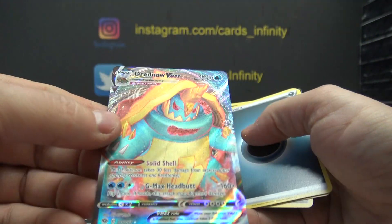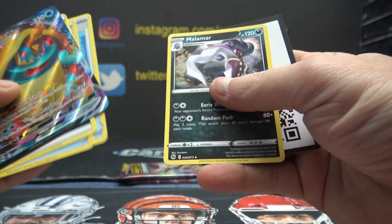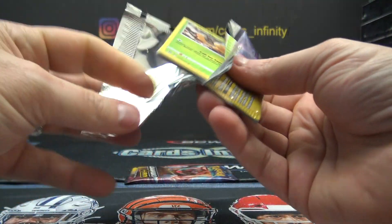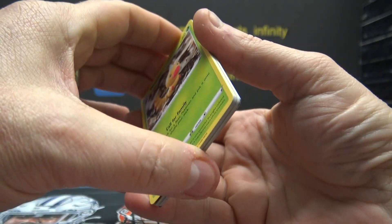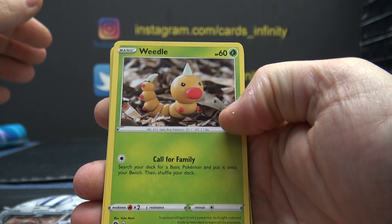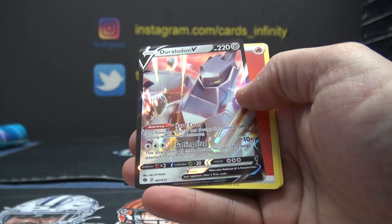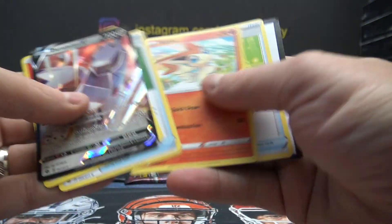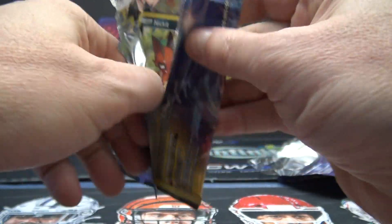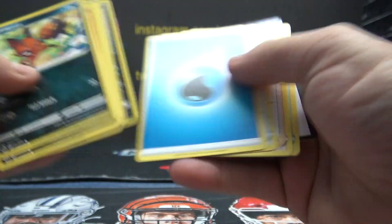We've got our fair share of Obstagoons. Platina. Drednaw V-Max. Oh hell, Drednaw. What box is it, Cody Junt? If you're looking on my website, that's a 12-box case. Team Yelgrunt and Duraludon.